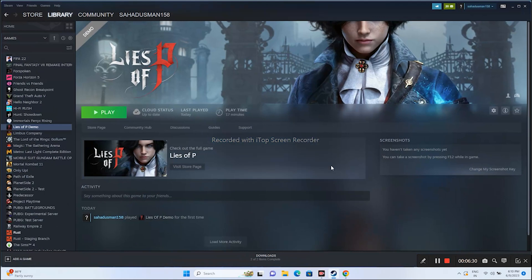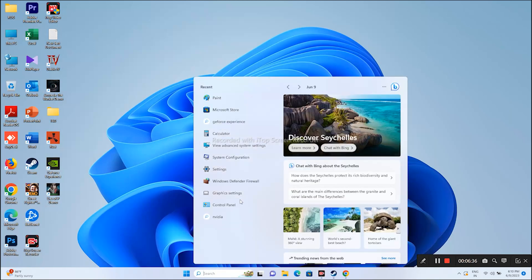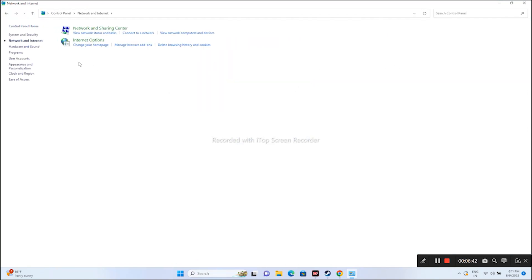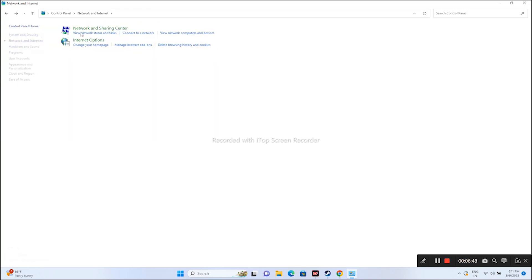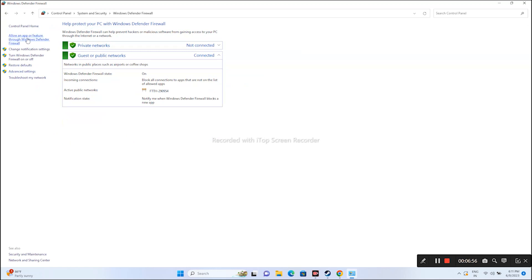If it's still persisting, we need to allow the game through Windows Security. Go to Control Panel, then System and Security, then Windows Defender Firewall. From here, go to Allow an App or Feature through Windows Defender Firewall.